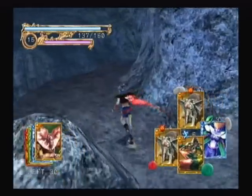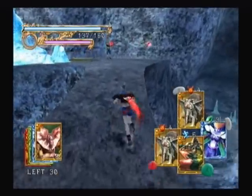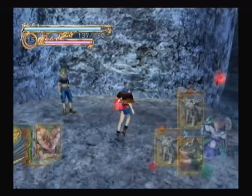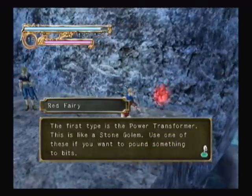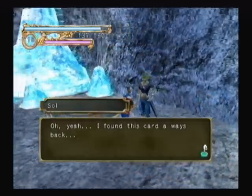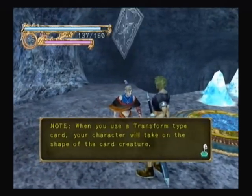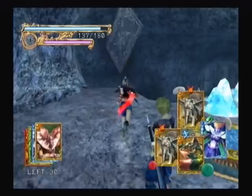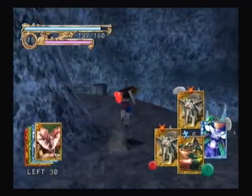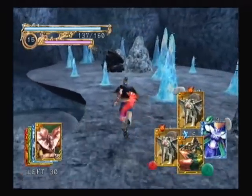Yeah, this is definitely where we want to go. Oh, there's two fairies up here — kind of lost count of how many fairies we do get. Let's skip past this text because they just talk about this new card that we're going to get from Sol here. We get a Stone Gold card. This is a new kind of card which I haven't fully explained yet, but I'll show you exactly what it does when we get back to the entrance.